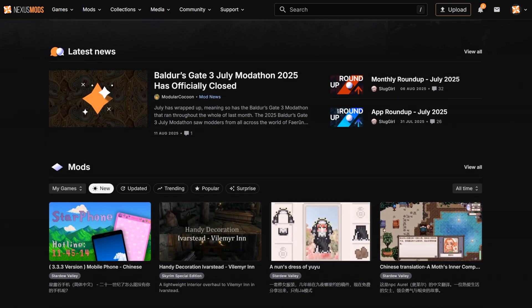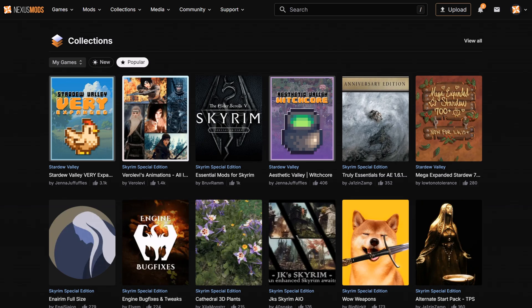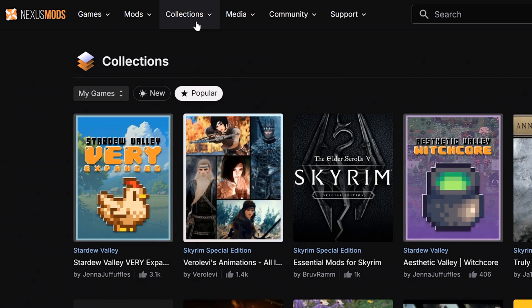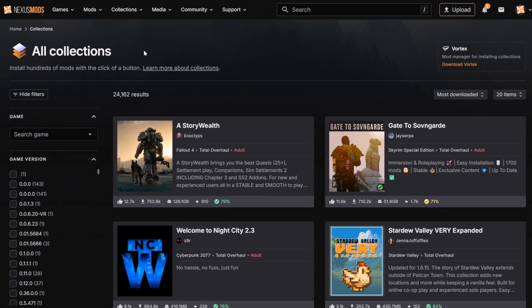If you've already set your favourite games, you'll be recommended collections right on your homepage, but you can also search through everything that's available. To start, head to the Collections tab in the navigation bar.